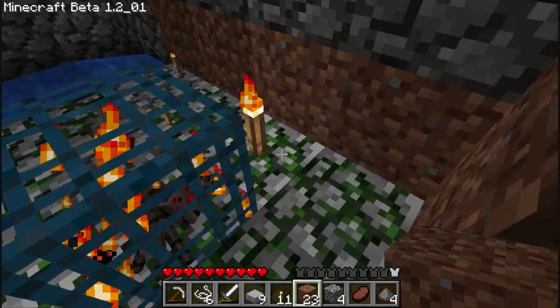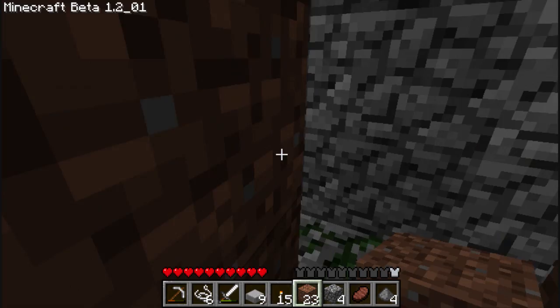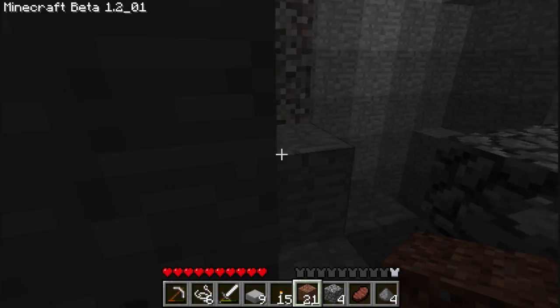I'll move the ones over here first so they don't spawn on top of me. We need to collect these torches — get them, run away! Oh jeez, they already spawned. Oh god. Okay, let's see if this works. Please work. Please don't just wallhack over my entire thing.